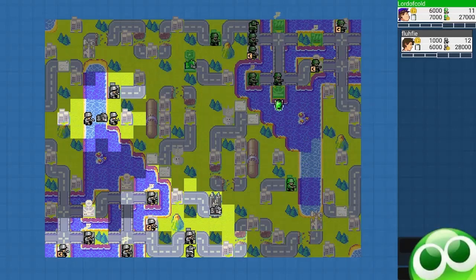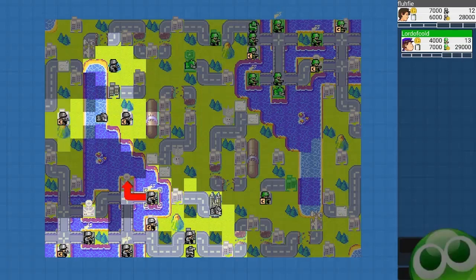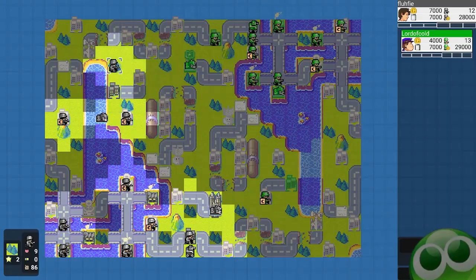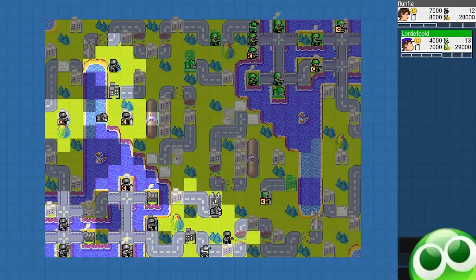He gets ready to ferry more infantry. I get ready to go for my comm tower. I know if I don't get the comm tower right now, I would probably not get it ever. So after this property, I'd go for the comm tower. I might even skip the property against a better player, because they should be able to interrupt this if I skip the property.